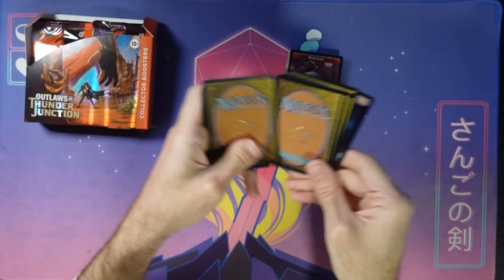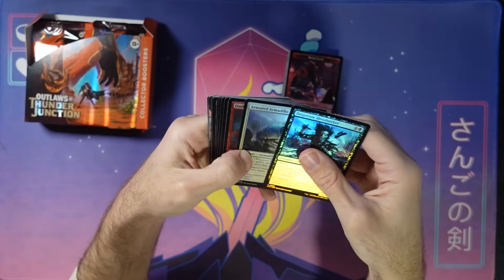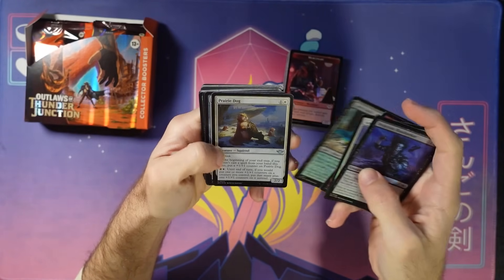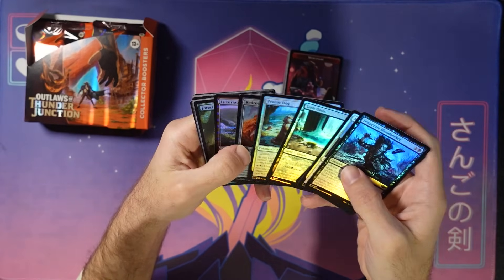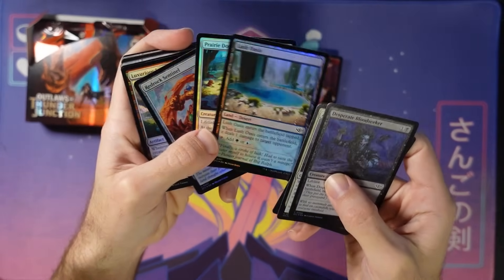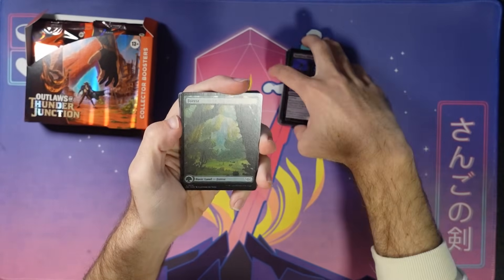Hopefully no one out there is cringing as I'm doing this — just taking a bunch of unsleeved cards. Maybe everyone's cringing. Maybe I'm why they're cringing. You let me know in the comments down below. Got through our commons and uncommons — these are pretty. I love this lush oasis in foil, such a pretty foil there. But I know you're not here for the commons and uncommons, you want to see what the rest is.